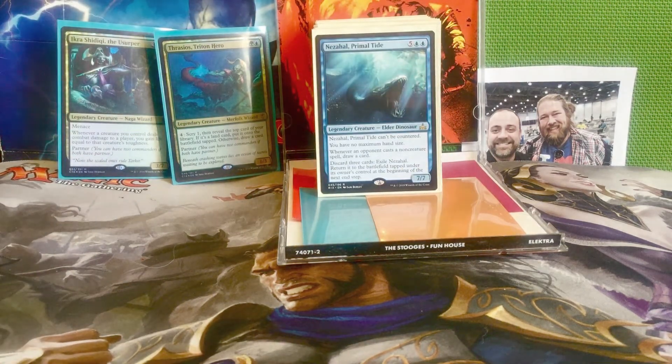Next we have Nezahal, Primal Tide — five and two blue for a 7/7 elder dinosaur. Nezahal can't be countered. You have no maximum hand size. Whenever an opponent casts a non-creature spell, draw a card. And you can discard three cards to exile Nezahal, then return it to the battlefield at the beginning of the next end step. Nezahal is going to draw you a ton of cards — unlike Mystic Remora or Rhystic Study, opponents can't pay to prevent it. Having no maximum hand size is really important, and Nezahal protects itself by discarding three cards to avoid removal or board wipes. Nezahal is a fabulous mono blue card.